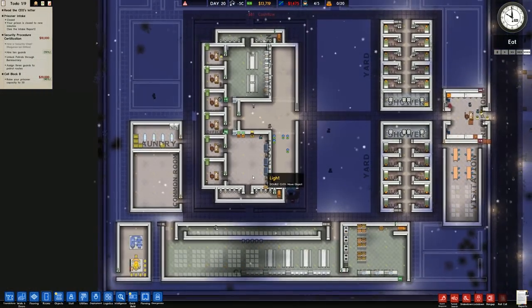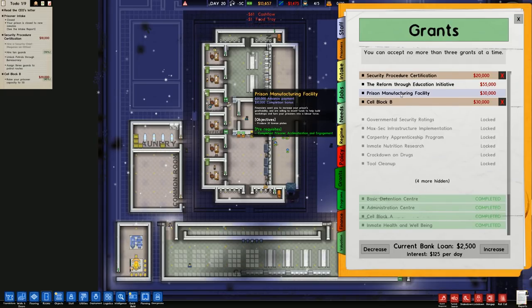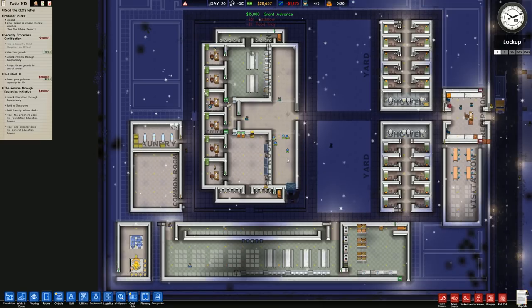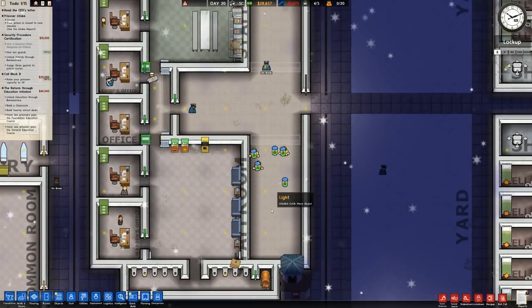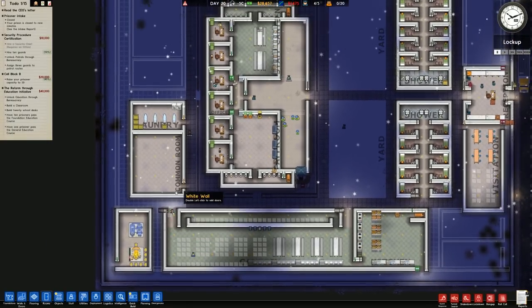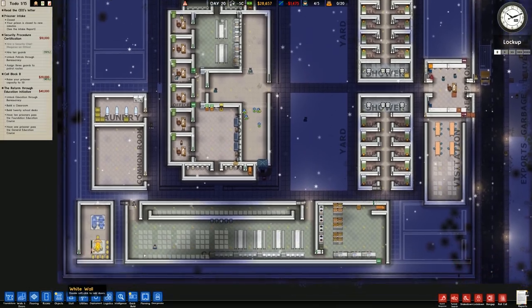I have now removed that one. We've also got a new grant - prison manufacturing facility and reform through education initiative. We'll go through that - we'll probably never get it done but at least we plan on getting it for the grants. So we need to get the security procedures certification; we need to have these two rooms done and these done as well. Priorities - we'll finish off the canteen and get some power in there first.